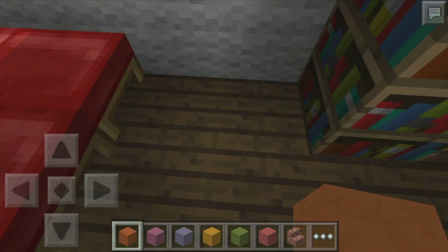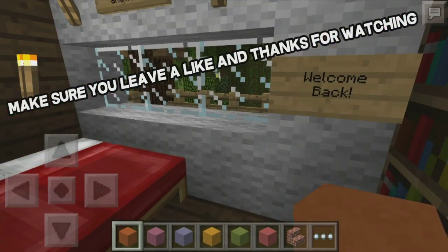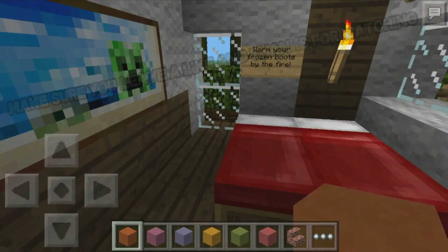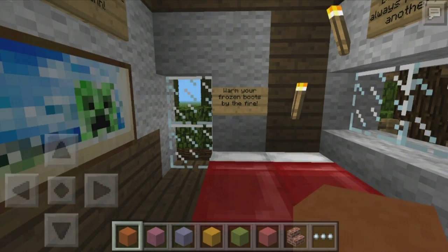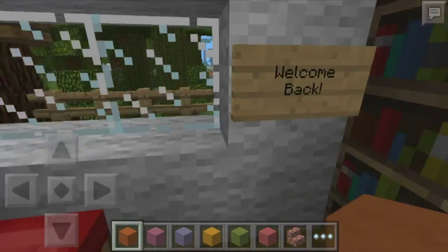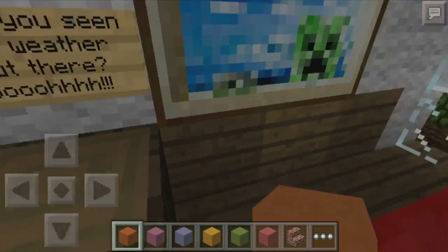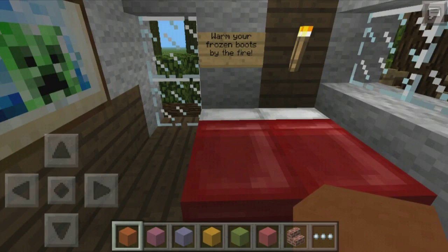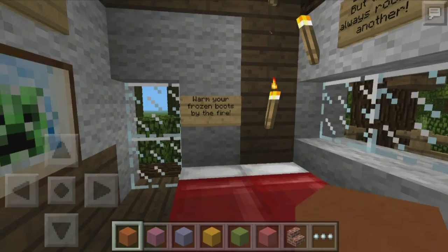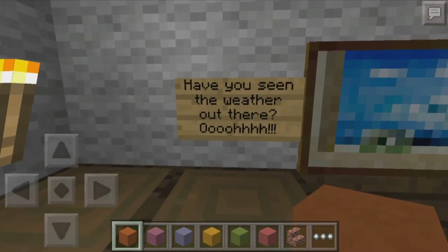What is up potato nation, this is 6 Star Capsule and today we bring you a splendid Minecraft Pocket Edition map. You may have known about this — it is the Hearthstone map for Minecraft PE, which has been upscaled. Let's begin. It says right here: 'Welcome back, have you seen the weather out there?'